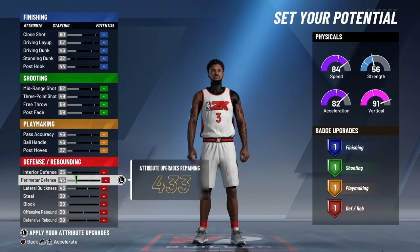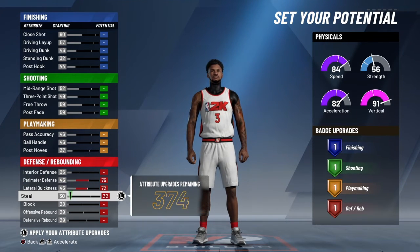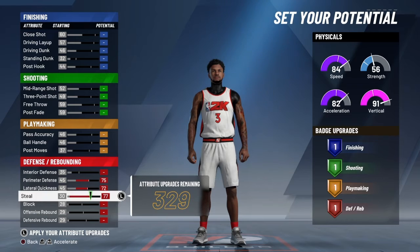First, we're going on perimeter, lateral quickness, and steal — we're going to max those three out and give a little bit on the block to get six badges.